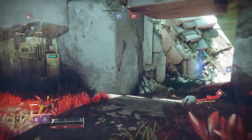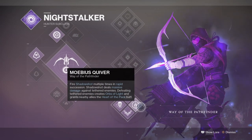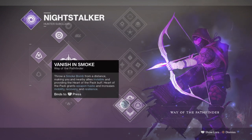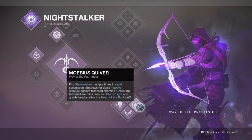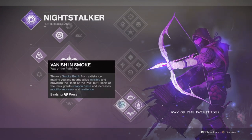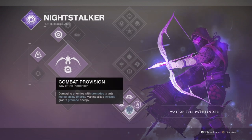Starting things off with the subclass, we will be going with Way of the Pathfinder to make use of the ability stacking buffs and invisibility. The idea here is to make use of the Heart of the Pack buff for the initial boost to weapon haste, mobility, recovery, and resilience, while also combining it with invisibility so we can land the first shots and get off action very quickly when needed. This allows us to play a pivotal role being both aggressive and supportive — leading the charge with our bow hit and following up with our secondary, or playing a defensive hit-and-run role while buffing teammates.